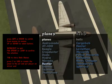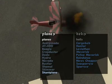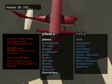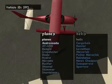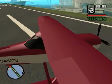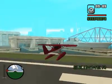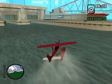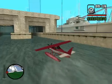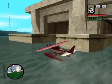The Rustler, the Shamal, the Skimmer, and the Stunt Plane. Why are they on fire here? Let's try this plane - I never get in. This is the scene, I'm just being given to the car. No no no no, okay.